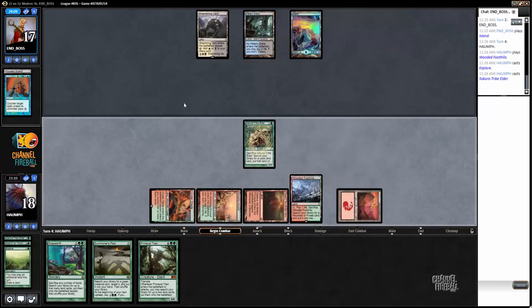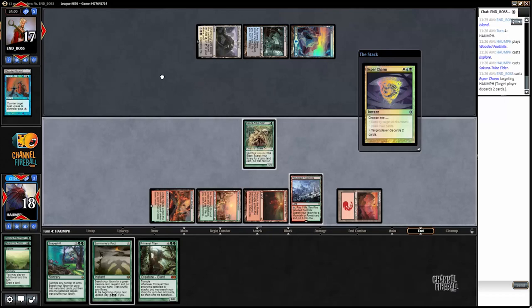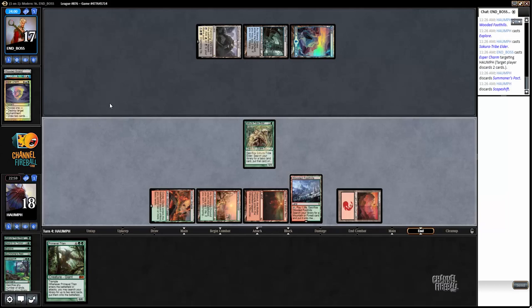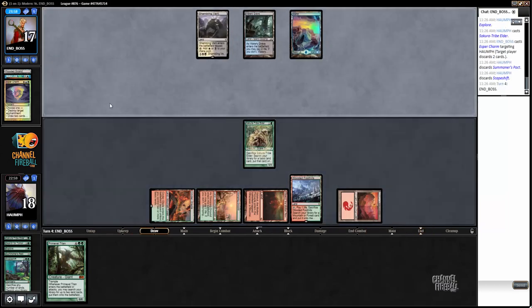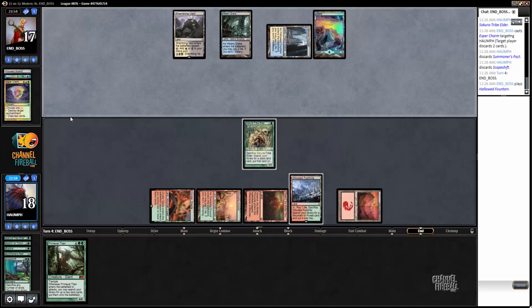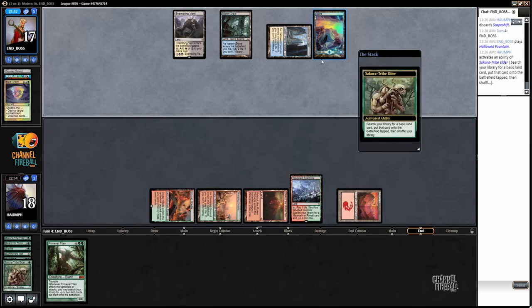My opponent wants to Mana Leak that - go ahead. I'm not sure, but it's possible we just don't sack this Tribuilder if my opponent doesn't have a white source next turn, just to start attacking. Esper Charm: target player discards two cards. That is unfortunate.